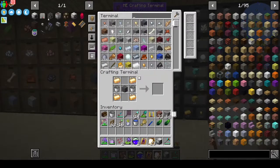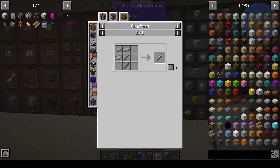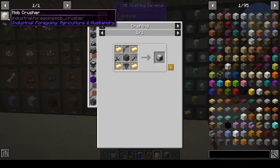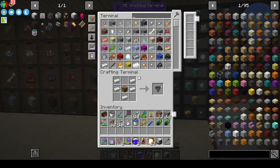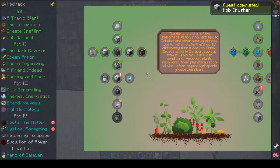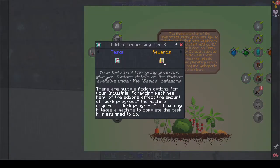Let's see what we need for the mob crusher. We need a steel axe, a steel sword, a longbow, and two hoppers - that is so simple. The next thing is an add-on tier processor to get processing tier two, and an essence bucket.